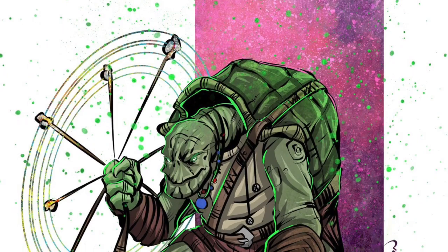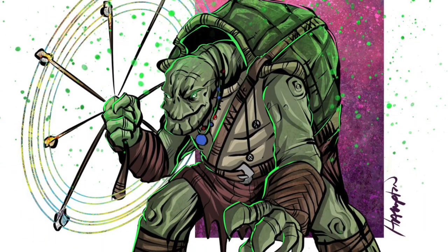At level one, when we meet our character, they are naturally a lover of nature — probably a beekeeper who really likes honey. They've developed such an affinity for the animals they work with that their bond has grown beyond the physical into something mystical and magical. For race, I'm going to suggest Custom Lineage, because they get darkvision. I want to mention the artwork by my friend Randall Hampton — his character concept is a turtle, which works great since Custom Lineage lets you look however you want.